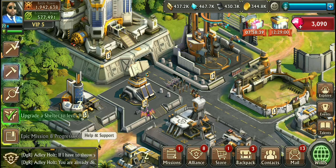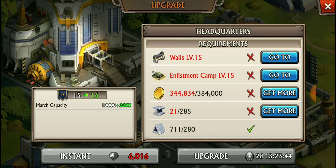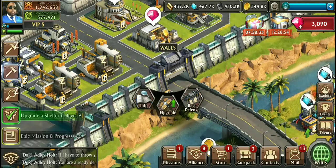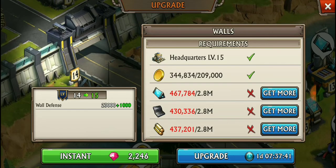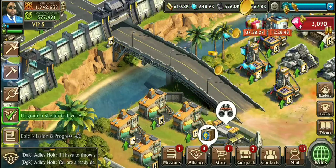We need to do some upgrades. The first thing we need to do is try to get our headquarters up, so we need to get our walls and our enlistment camp up first. Let's go ahead and do the walls - we don't have enough resources, so we're struggling there.